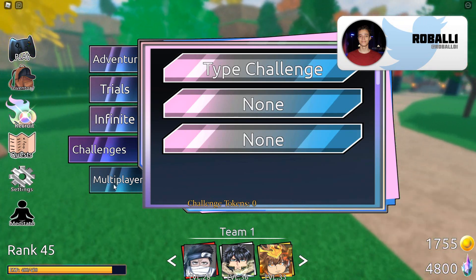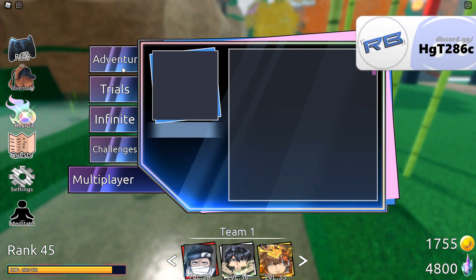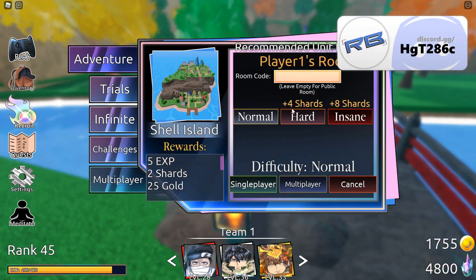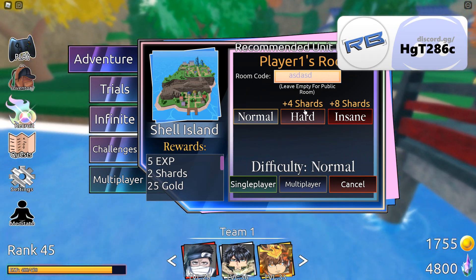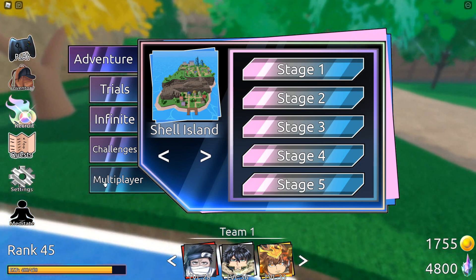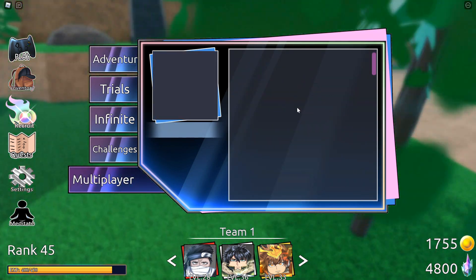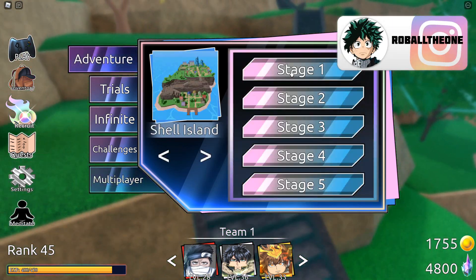In the future we're going to try to add raids. For multiplayer, click adventure, click on the stage, and click multiplayer. You can set a private lobby code, and other players can click on your lobby, type in the code or just click and join.